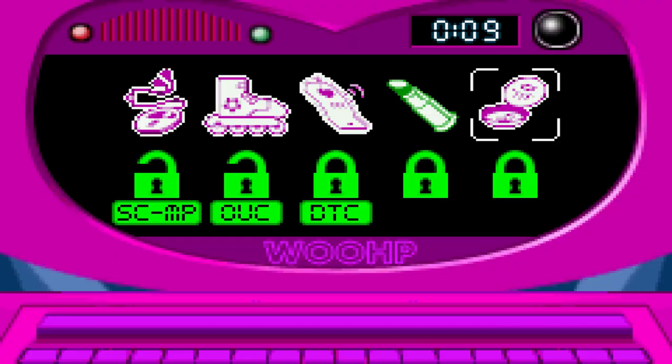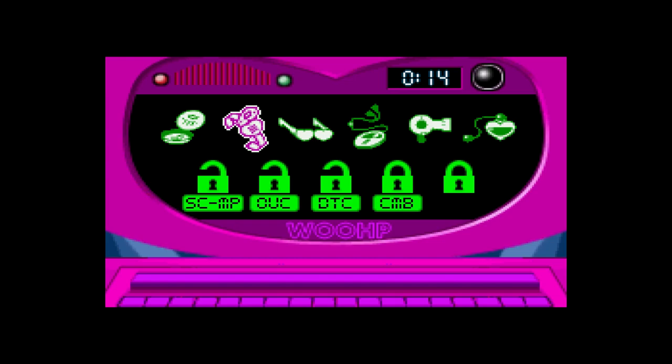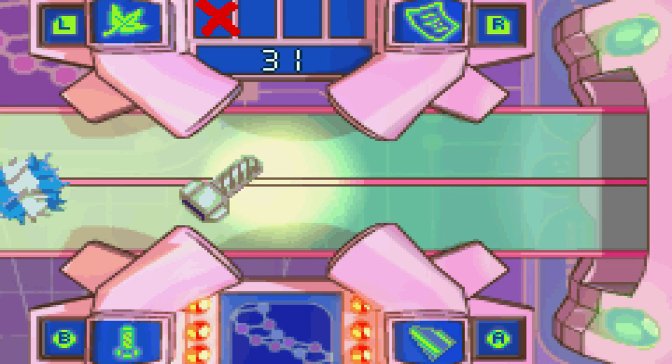Then we have Simon Says with gadgets. It's Simon Says — what more do you really want me to say? Then the item sorting minigame — a classic. While I don't know why sorting items is important in order to catch a villain, it sure does prepare you for your future low-income occupation. All jokes aside, it's a straightforward button presser that doesn't take very long and actually never really gets boring.